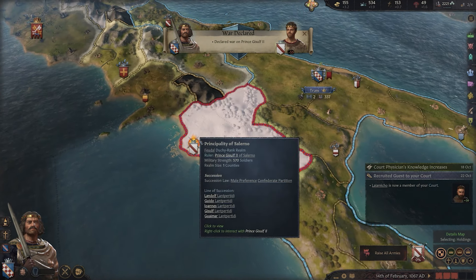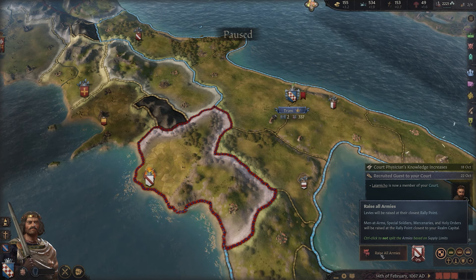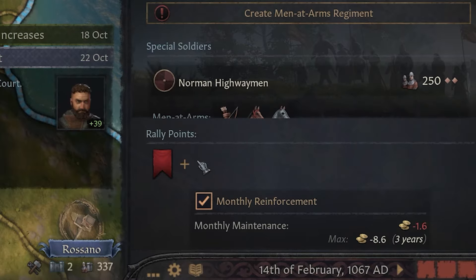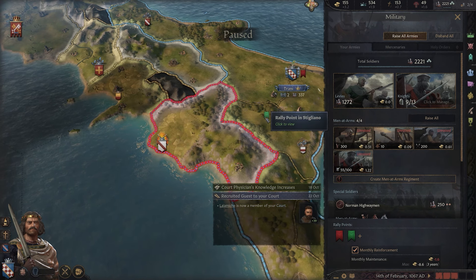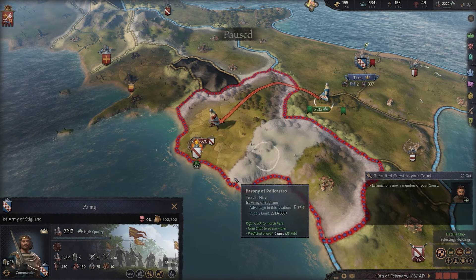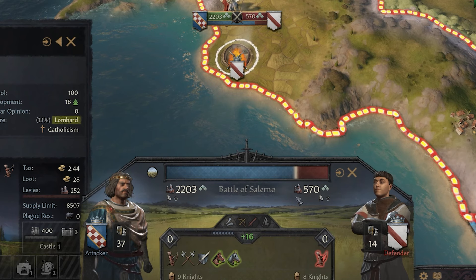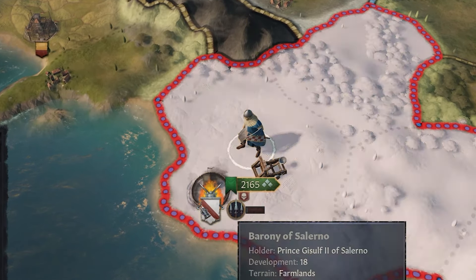We've declared war. Our enemy will soon start mustering their own troops and we're going to do the same. To muster troops we can hit the raise all armies button, or go to our military tab, rally point section, and create a new rally point — that's where you'll raise troops. As your empire grows you'll want several rally points across the map. We pop a rally point close to the new territory, click it, and choose raise all. Our army marches to their castle, the battle begins, and we get a breakdown of how it's going.